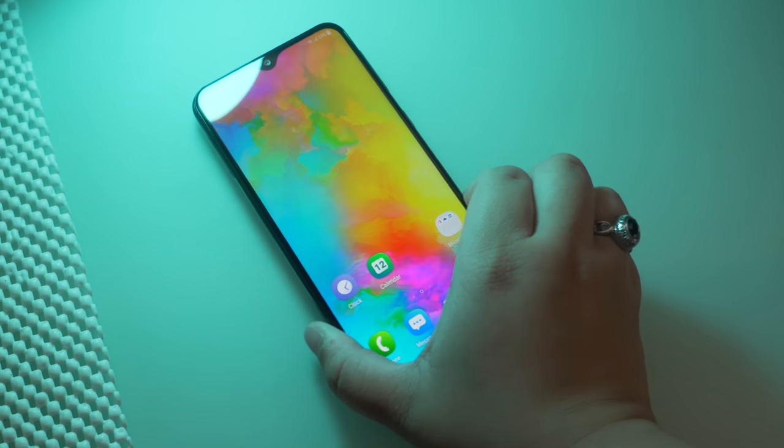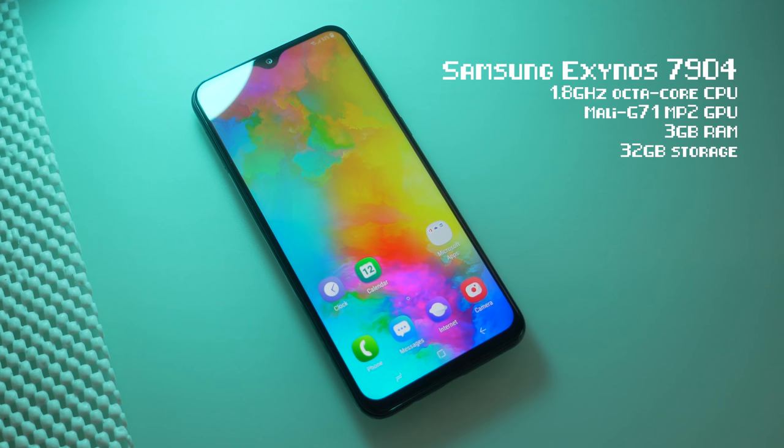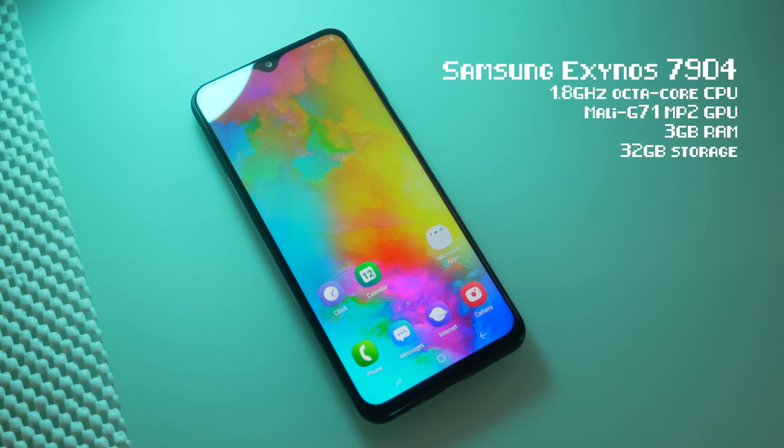Let's begin by taking a look at the specs on paper. We have an Exynos 7904 octa-core CPU at 1.8GHz, Mali-G71 MP2 GPU, 3GB of RAM, and 32GB of internal storage.